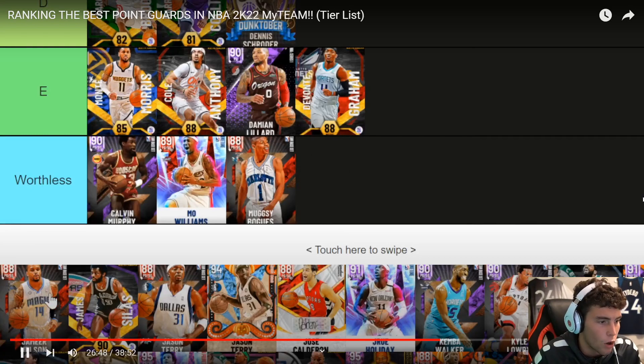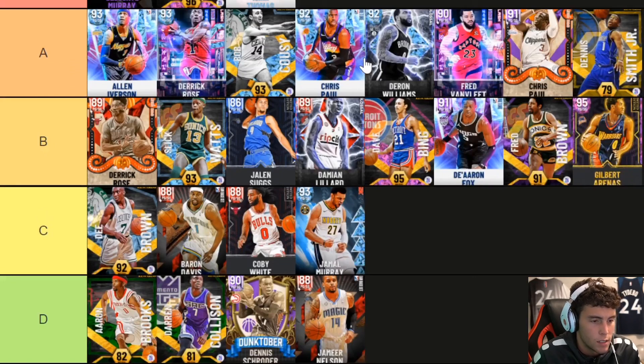Jameer Nelson going D tier — you're not as good as advertised. I remember when DBG used to hype up Jameer Nelson big. But since people figured out small point guards, he's gotten worse. He's only six foot and his three-ball is only like 75. His badges are fantastic — oh no wait, I'm thinking of Jerry Sloan. There's something he is really bad at — I think it's perimeter defense. I'm pretty confident it's perimeter defense.